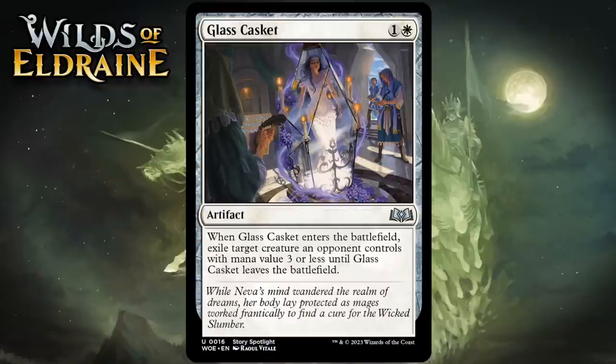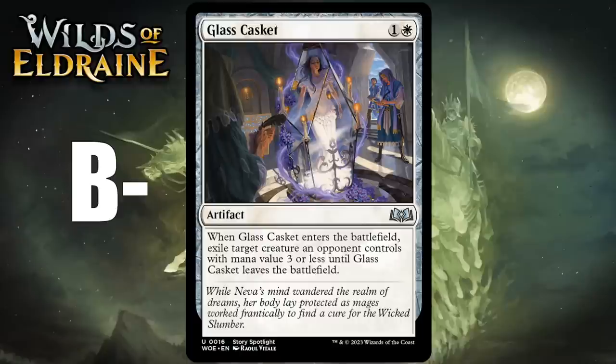Next up it's Glass Casket, which for 1 generic and 1 white is an uncommon artifact. When it enters the battlefield, you exile target creature an opponent controls with mana value 3 or less until Glass Casket leaves the battlefield. This was in the original Eldraine and just barely reached premium removal status. It can deal with lots of things efficiently, and the fact it exiles is good. Your opponent can get it back if they destroy it, but you're still trading one-for-one and usually get some tempo. Giving it a B-.